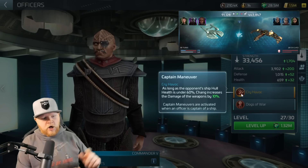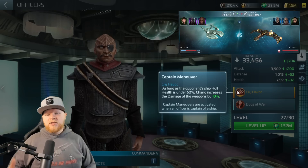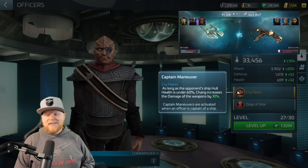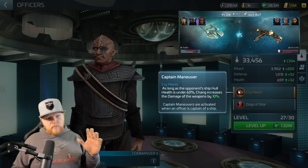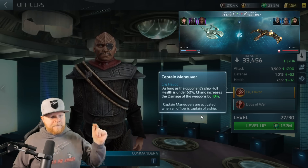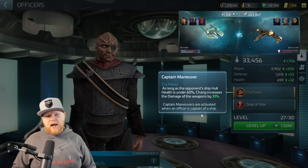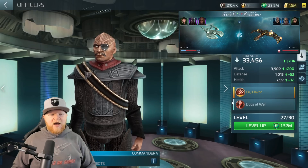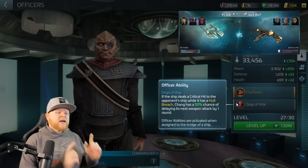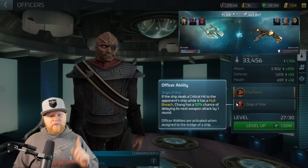When you start taking damage, Chang gives you a damage boost. He's like a very early version of what we see from Adecius — just not as good, but the same idea of boosting damage every round. Then Dogs of War: if the ship deals a critical hit to the opponent's ship while it has hull breach, Kang has a 50% chance of delaying that weapon's next attack by one round.